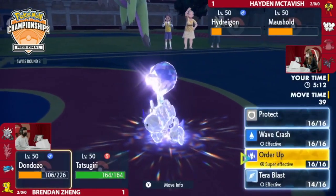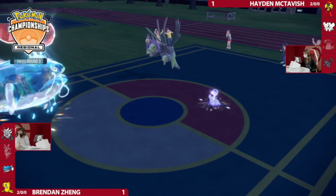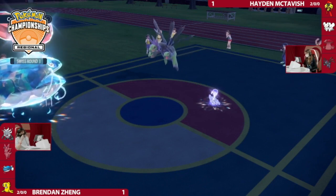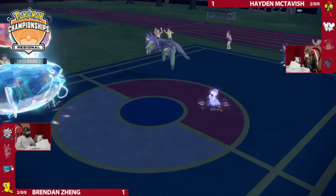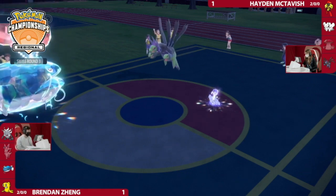Hydreigon goes for Dark Pulse. Interesting choice. That's such a big interaction — I feel like I've been conditioned to think Maushold was really slow because it's this bulky set, but it's Max Speed Maushold, likely outspeeding Dondozo here. I didn't even think about that as an option. This Maushold is decked out to the maximum! So now you're locked into Terra Blast, you can't increase your speed from Order Up, and Maushold is just faster.